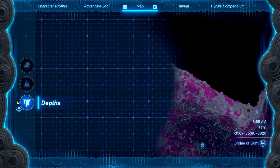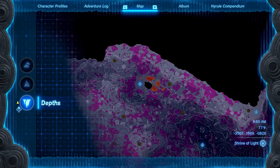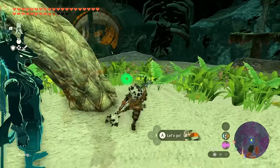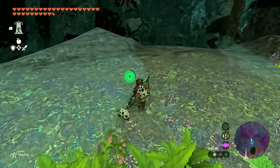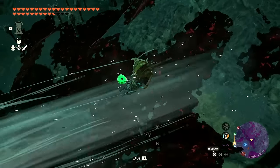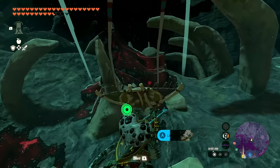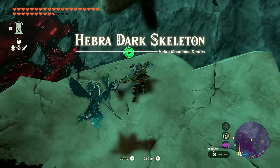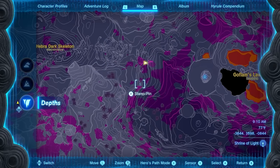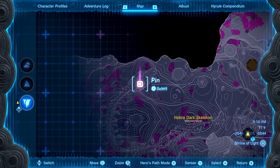Got it cleared out — glad to see it, and there's the next light root already visible in the distance. Not wasting any time getting to that one, gliding across this big cavern. Getting there — this is the Hebra Dark Skeleton. And if it's anything like the previous skeleton we've been to, if I can find the skull there should be a chest inside. That would be cool.